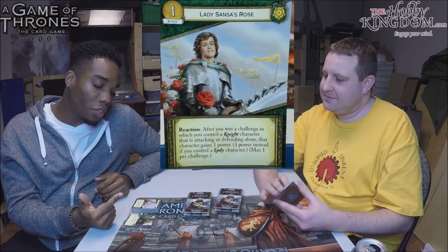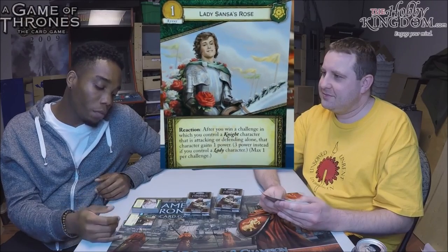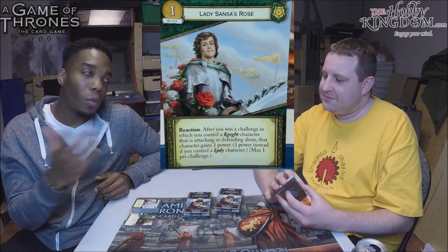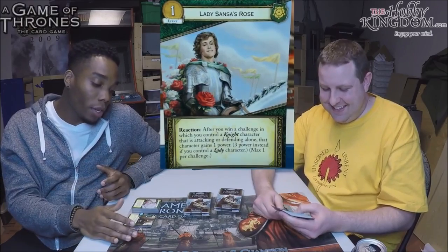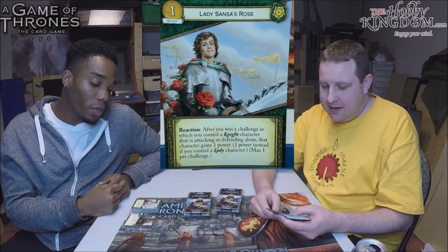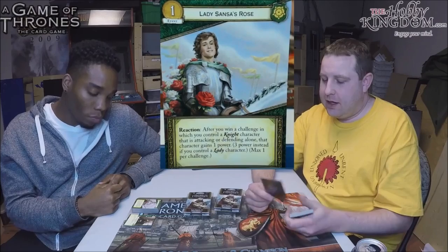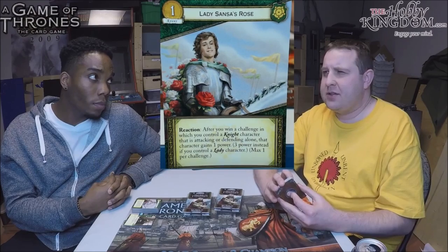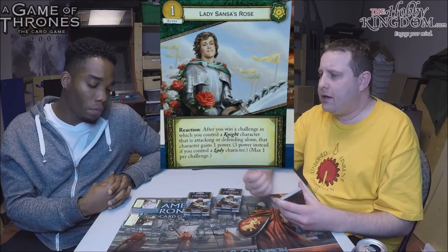Carter had Knight of Flowers, Margaery, and Sansa on the table. If he'd gotten a challenge off with Knight of Flowers and this card in hand, he'd have won the challenge, gained the renown plus three power from this event, then Sansa would stand — and the game would have been over. It was a massive power swing. This card is going to see a lot of play going forward, and it's non-Loyal so it can be used in other factions.